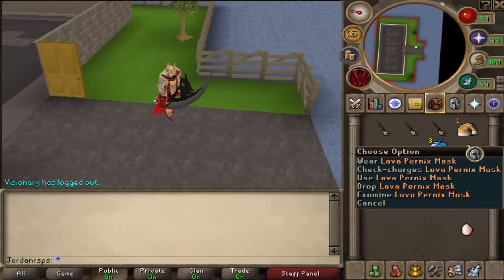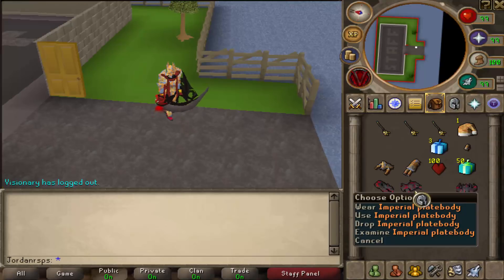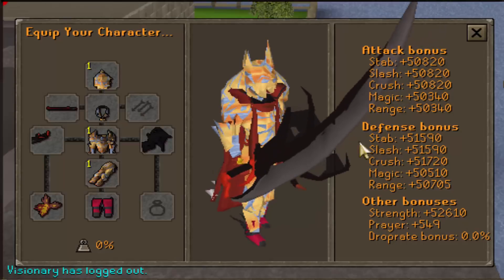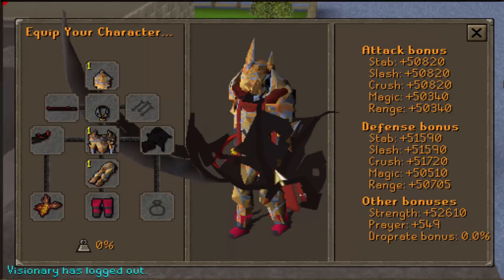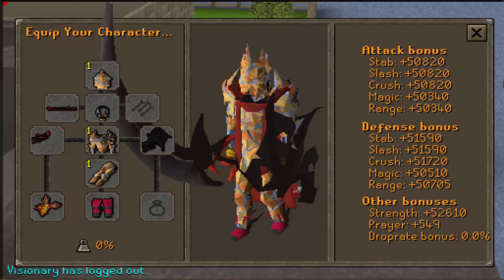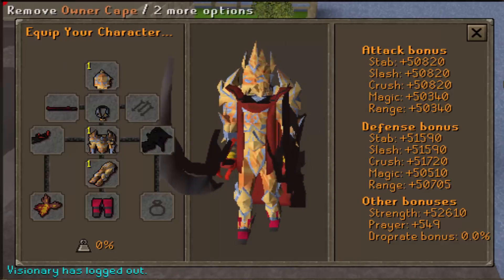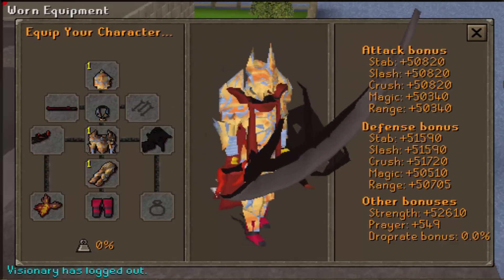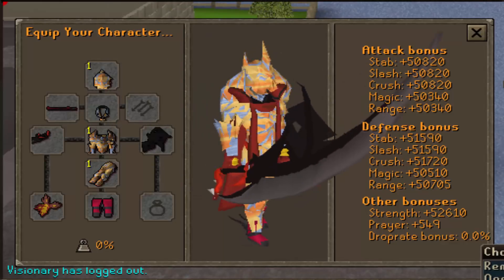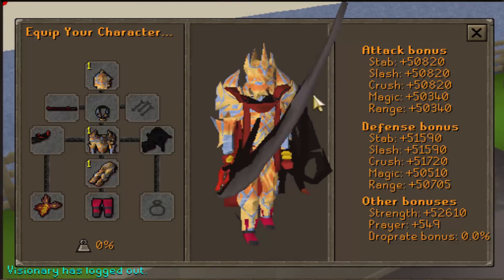The first thing I'm going to be showing you guys is the armor sets. We've got full Lava Pernix, full Imperial, and full Lava Tova. If we take a look at our stats here, it's absolutely insane — you can see the particles and the way the Tova flows. We've got 52k strength bonus with the owner cape; if we remove that, we have 2,600, which shows how OP the owner cape is. We've also got the Ishigo Black Bankai and the Black Devil Kite, which contrasts the set very well.